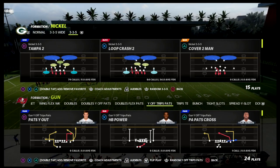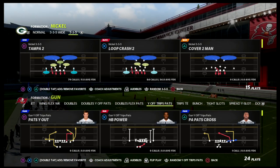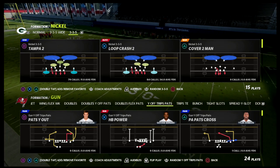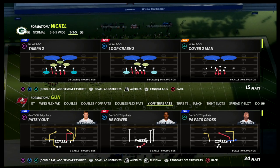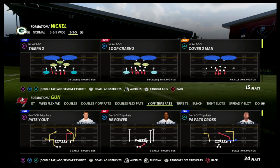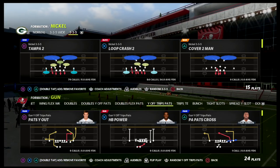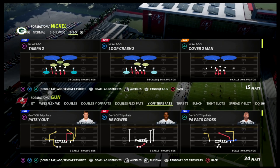In this video I'm going to show you the most unstoppable hitch route in Madden 22, and also a concept you can build upon that is really effective in the U-Trips formation. If you're new to the channel, my name is Cody. We do videos like this every single day. If you want my full U-Trips offensive ebook, you can get access to all of my Madden 22 strategy guides in my Patreon membership for only $10.